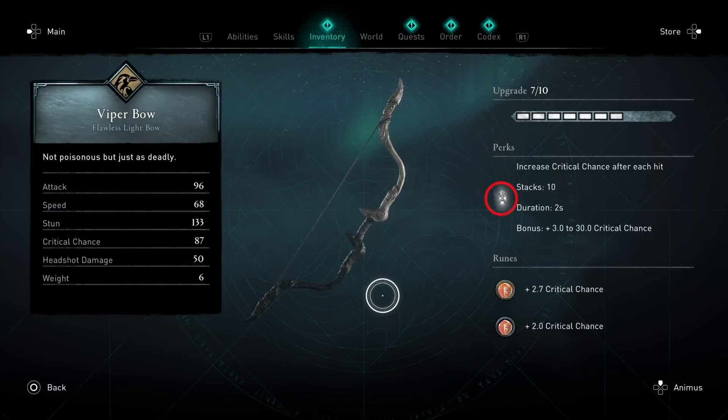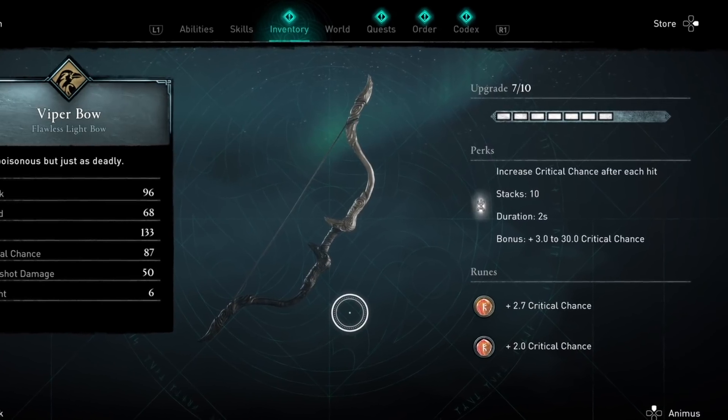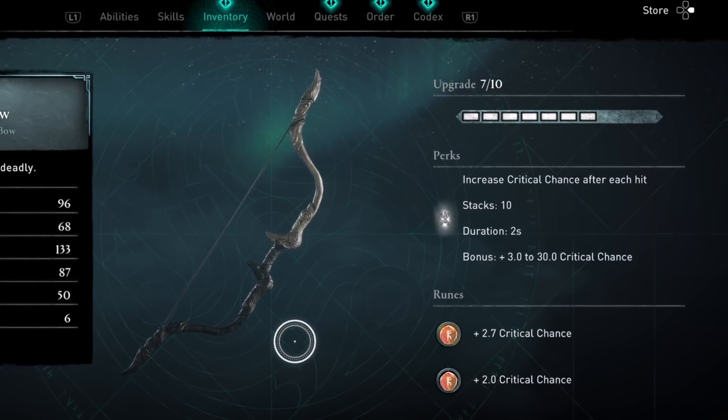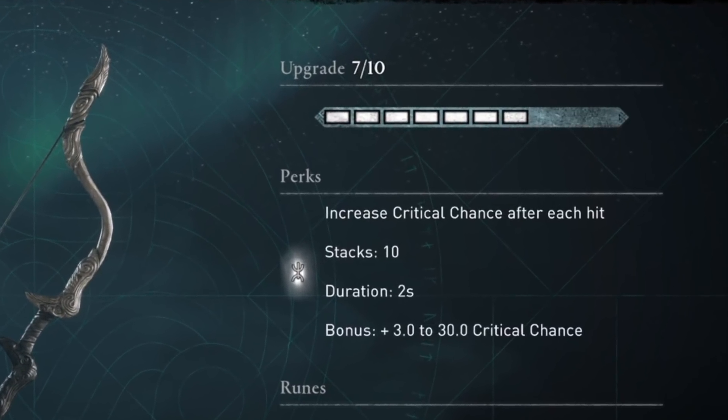You want to combine that with the Viper Bolt, because the Viper Bolt increases your critical chance after each hit. Since you're trying to chase 5 critical hits within a fight, this is the best weapon for it. Understand that this increased critical chance perk after each hit does not only apply to your bow — it applies to all your weapons.